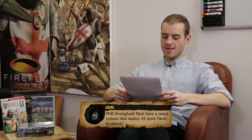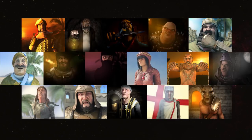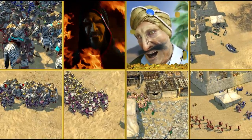Jem asks: will Stronghold Next have a taunt system that makes AI more likely to attack? Cool question — we'll definitely add it to the wishlist for future titles. For Stronghold Next we're going to have the regular taunt system where AI will taunt you and give you an indication of where they're at defensively. We're still working on the new core mechanic and making sure it's balanced and polished before adding extra things on top. Definitely expect Firefly humour in the taunts.